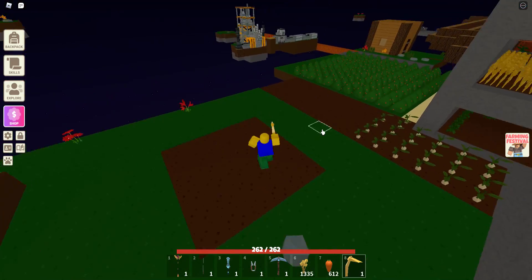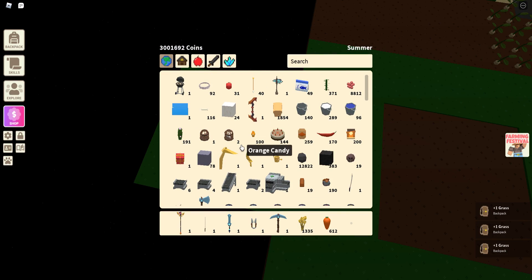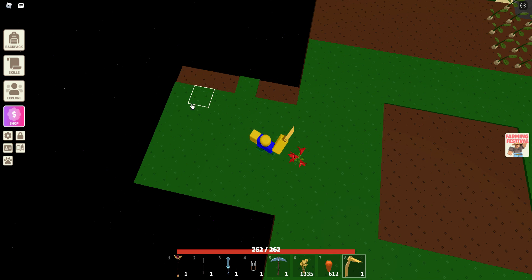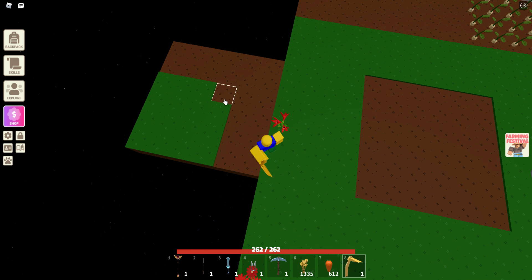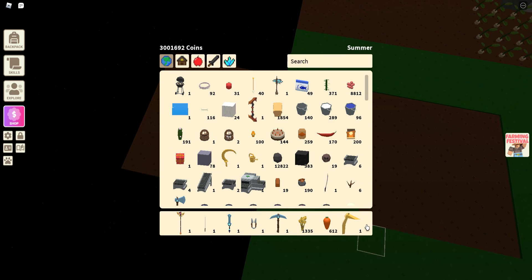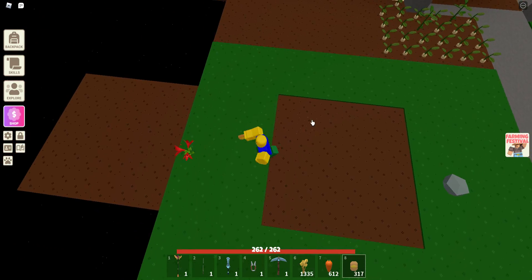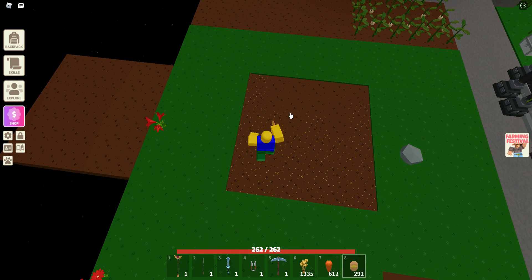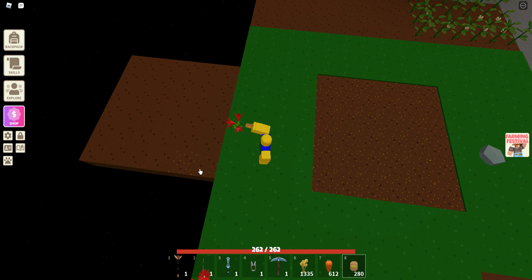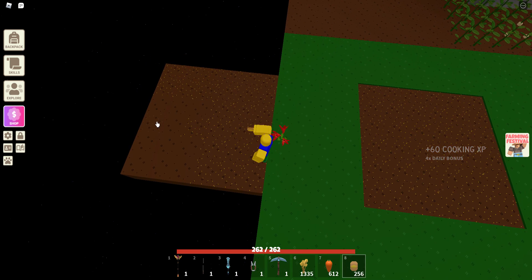We're going to expand this area for our next test. We have our area right here and we're going to allow it to let us plant plants on this. I might need some more seeds — actually never mind, I apparently have plenty of seeds. What we're going to do is plant down a bunch of seeds in this area and place more of them so these should grow at the same rate because it's the same plant.